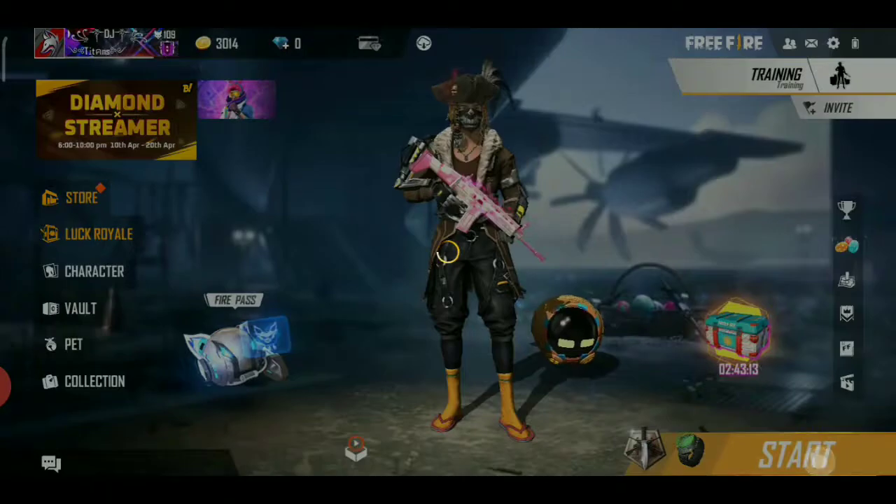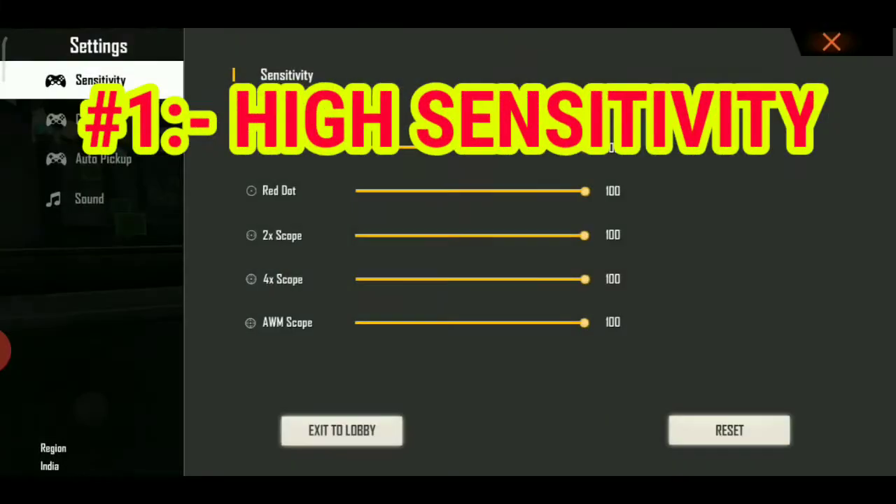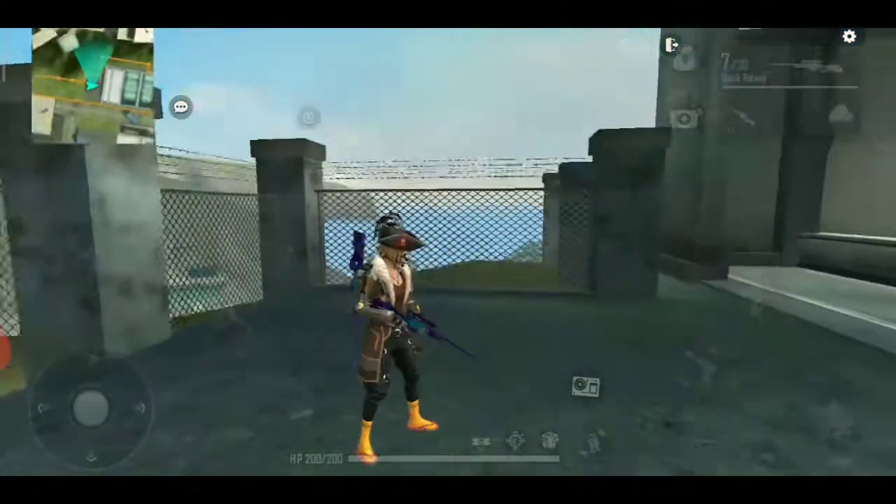Let's start our first match. Tip number one is that you have to keep sensitivity high. When you are scoping, you will see your movement and speed improve from scoping.